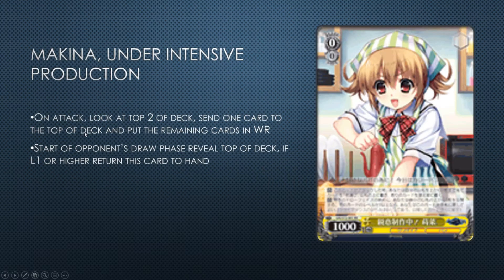Starting with utility level zeros. First we have Machina Under Intensive Production — on attack you look at the top two cards of your deck and send one to waiting room. You reveal level one or higher. This card is really cool because it has an added effect aside from just being a big coin flip. Because of this card's power you have to be directing with it for the most part. You also get to manipulate the power you're losing to try and force trigger soul. This card will be most useful in decks where the climax trigger really matters.